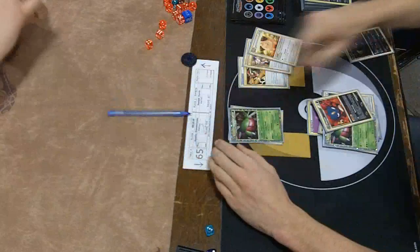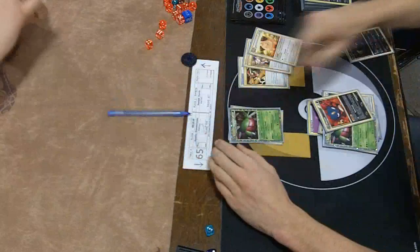Dustin Zimmerman moves on to 8-0, finishes Swiss undefeated. Joseph moves down to 6-2, but a good run from him — both these players will make it into the top 32. Pretty close match. Once again, Dustin showing how strong his deck is — just the speed of Yon Mega, and Zorark can go toe-to-toe with these Reshirams. Also, Weavile played a big role, Claw-snagging important cards out of Joseph's hand, and eventually it was just too much. Dustin Zimmerman is on a roll and I wonder if anybody can stop him at this point. Thank you guys for watching — we'll have some more games from the Indiana Regionals coming up soon, and we're moving on to the top cut.